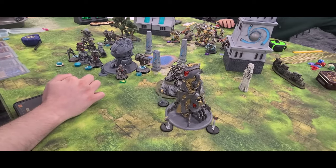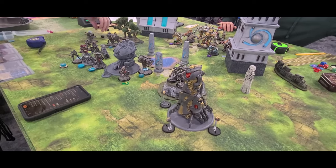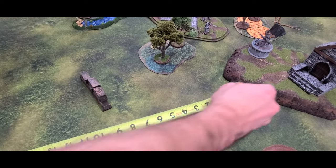This means every player gets the opportunity to respond to their opponent's scoring before the game ends. Deployment zones have also been updated, with the first player deploying at 6 inches and the second player deploying at 11 inches. Additionally, when measuring the placement of an objective, you will measure the edge of the objective, not the center.